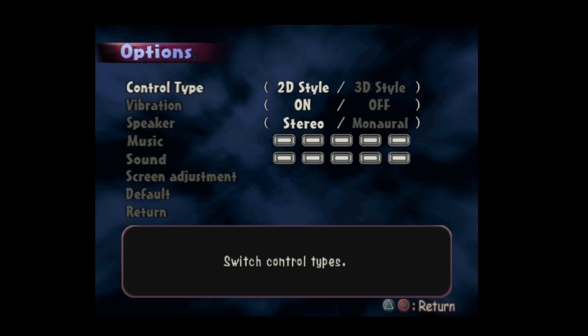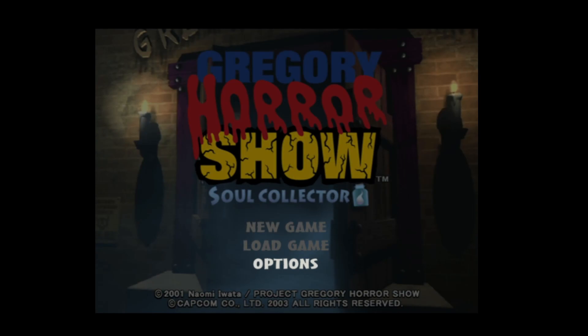We've got 2D style, 3D style, vibration — just some basic options that you come to expect. Let's go for a new game. Hope everyone's having a nice Saturday. Let's have a look at this one. The first night is in Gregory's house, so let's see.